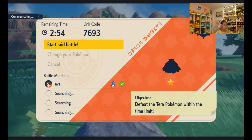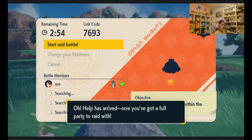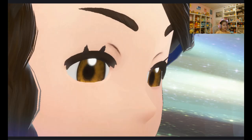Hit 'start raid battle' — look at the pop-up, it says 'help us arrive now, you've got a full party.' Then you get started with the raid. You can find whatever Pokemon you want and it's going to pop up with the raid screen.